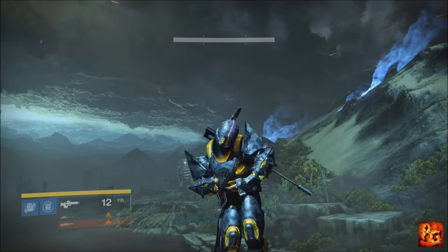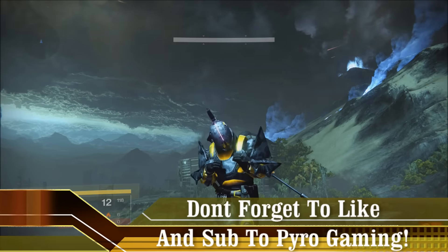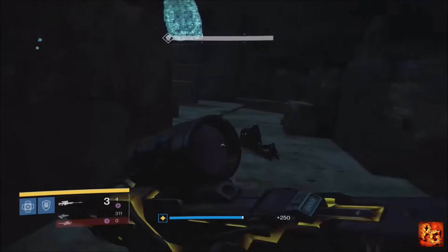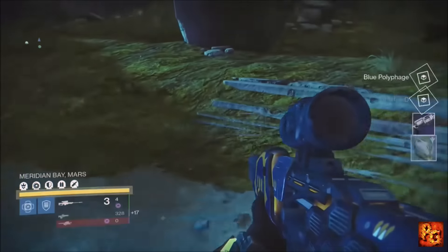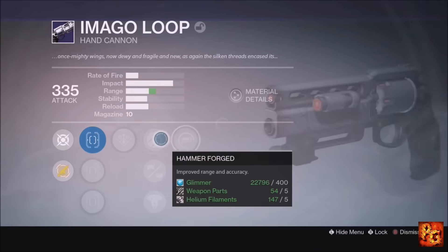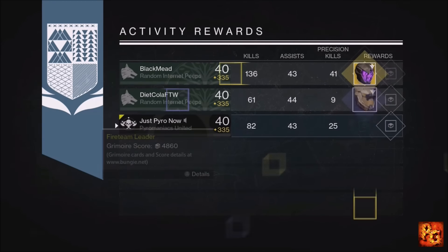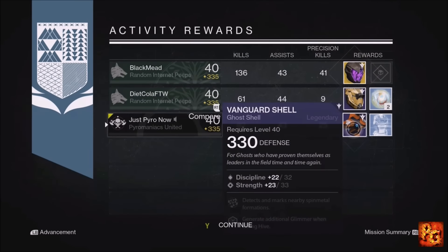Let's jump right in starting with the Nightfall, starting with the Titan. This week's Nightfall was The Undying Mind with Void Burn — pretty easy as long as you melted the boss quickly. Specialist was on so void snipers were king. On the first Nightfall we pick up an Imago Loop, which is one point. For our after-match reward on the Titan we pick up a ghost shell, so that is a total of three points for the Nightfall Titan.